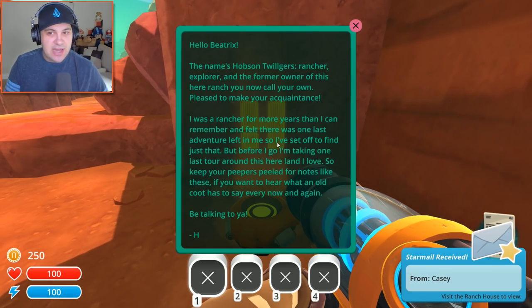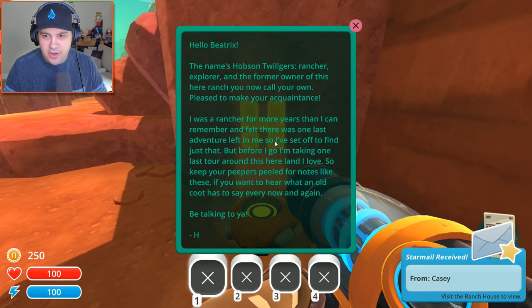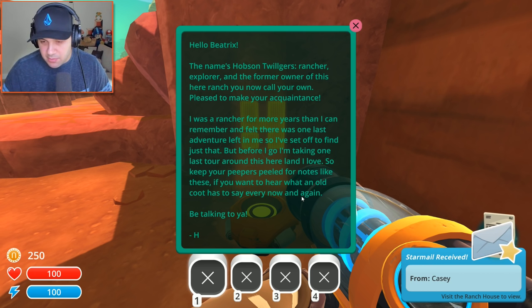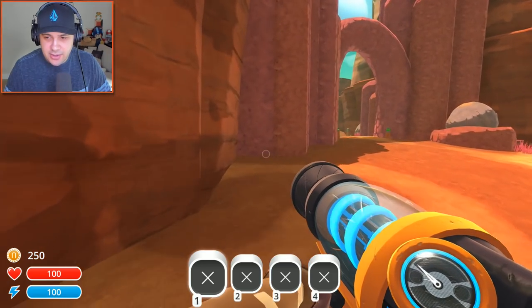What is this? 'Hello Beatrix. The name's Hobson Twilgurs — rancher, explorer, and the former owner of this here ranch you now call your own. Pleased to make your acquaintance. I was a rancher for more years than I can remember and felt there was one last adventure left in me, so I've set off to find just that. But before I go, I'm taking one last tour around this here land I love. So keep your peepers peeled for notes like these if you wanna hear what an old coot has to say every now and again.' Thanks Hobson, you sound like a lovely fella.